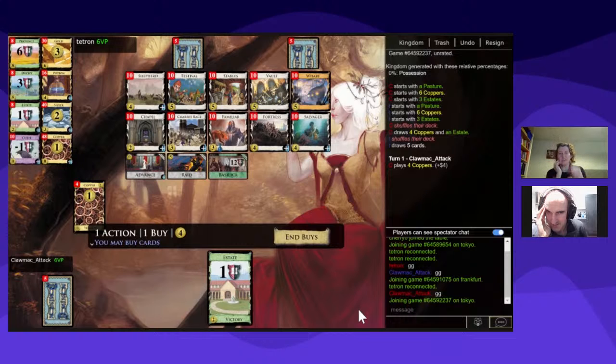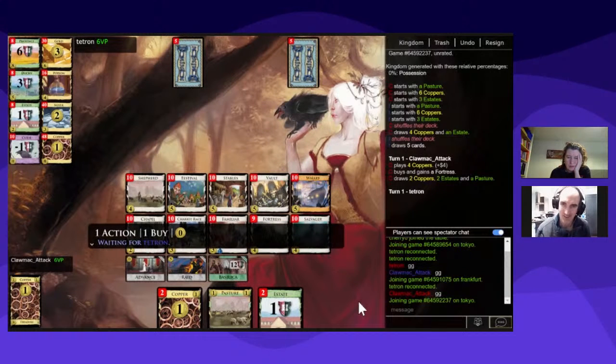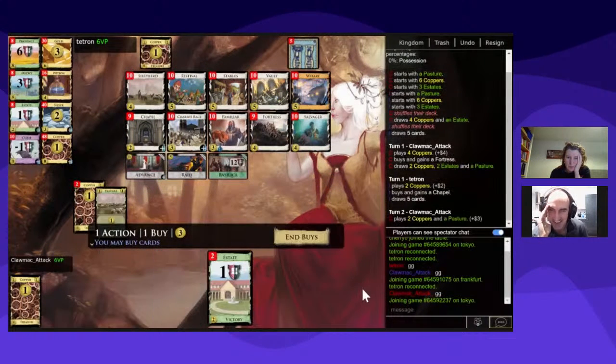Giving you curses isn't that exciting because it's so easy to trash with this deck. I might want a Chapel at some point — I'm going to take this Fortress. I've got Chapel, not that I wanted it. And now, because I really like the Chariot Race — you get an action and reveal the top card, but you might score a point. It always seemed very random in the games I've played.